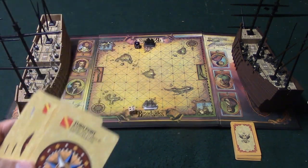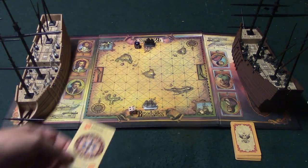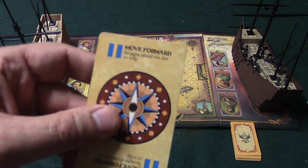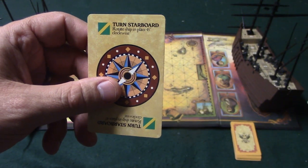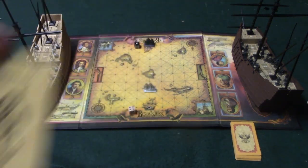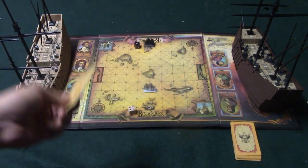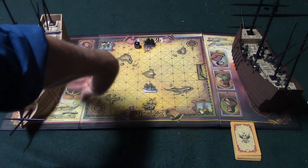To maneuver your ship, you place three movement cards face-down in sequence, and your opponent does the same. There are four options: Turn Port (rotate 45 degrees counterclockwise), Move Forward, Turn Starboard (rotate right), and Remain in Place. There's also a Damage Mast or Hole card — you must place this in one of your three card slots whenever you lose a mast or take hull damage.